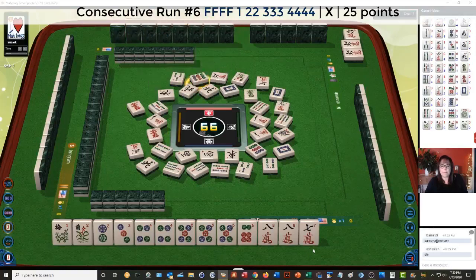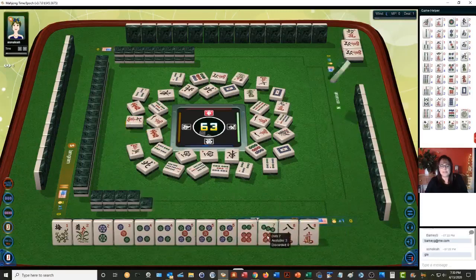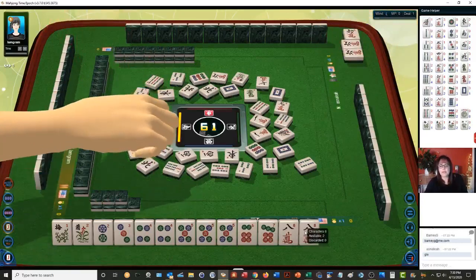We are going to stay concealed if we can. Nine dots. Three bamboos. Four, five, six, seven — let's see, one, two, three, four, five. We can. White dragons are out — I was thinking about the pair hand, second one down under singles and pairs. All the white dragons are out. Eight characters.